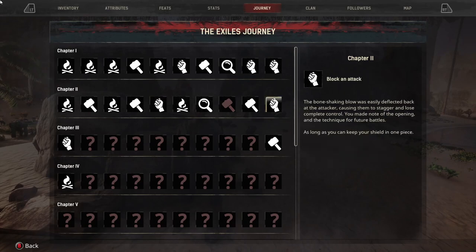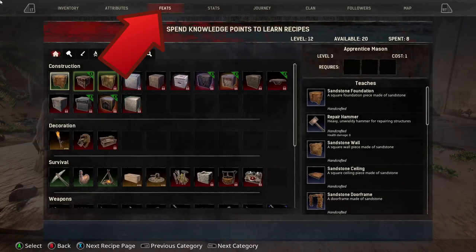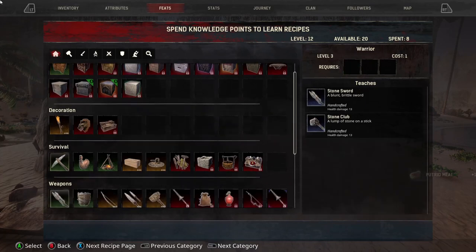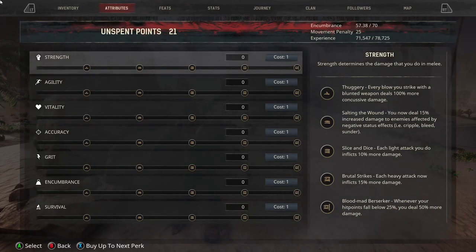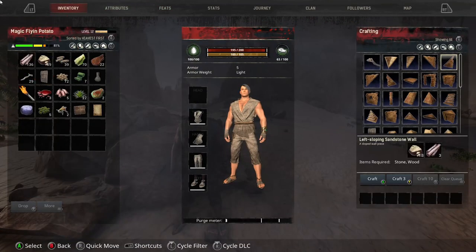We are also going to do a block attack, and I will show you the easiest way to do that. First, come over to the feats by using your left trigger, then scroll down. If you haven't yet, go ahead and unlock your shield right here.